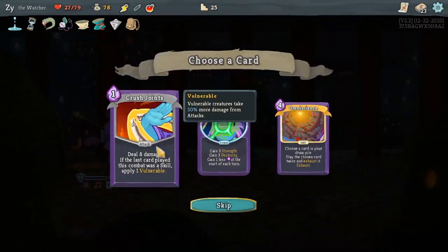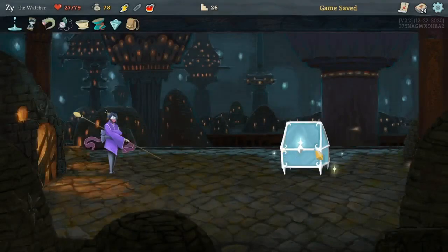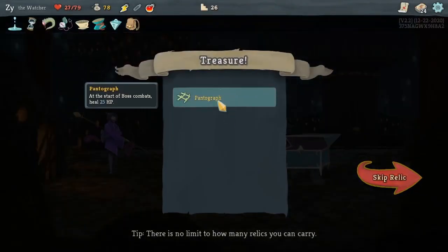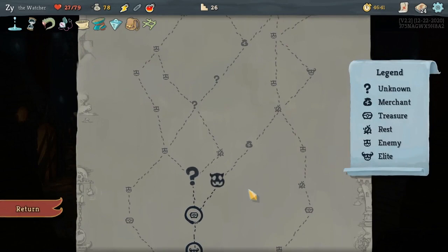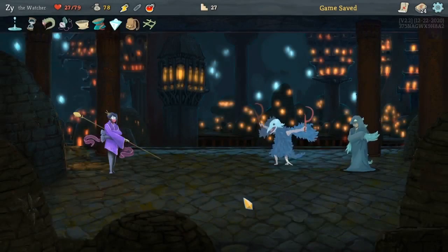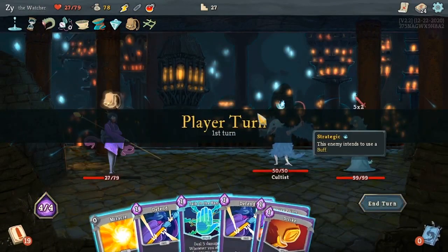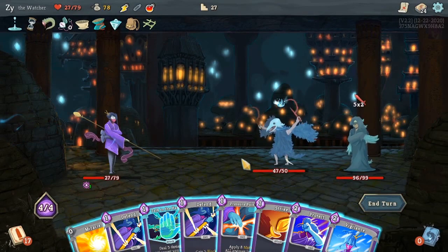I always end up putting too many cards in my deck. Heal 25 to start a boss combat — it's pretty good. At the very least I like it. It helps especially because I can't rest — I'm forced to pretty much smith at a campfire.